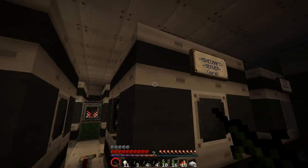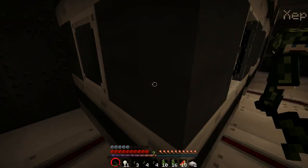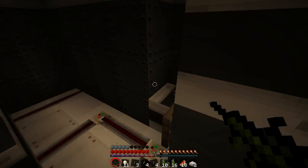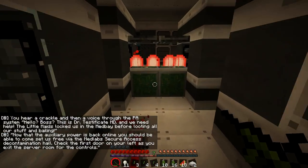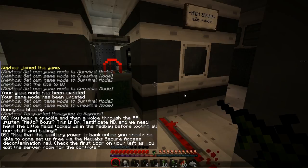Where's the auxiliary power? Here we go — I got it. How do we turn this back on? I think there should be a switch somewhere — have you tried around the back? Have you tried not breaking everything? There you go. Hello boss, this is Dr. Testificate MD and we need help. The little maze locked us in the med bay before looting all our stuff and bailing. Now that the auxiliary power is back online, you should be able to come set us free via the Medlabs Secure Access Decontamination Hall. Check the first door on your left as you exit the server room for the controls.